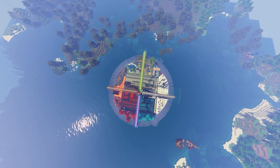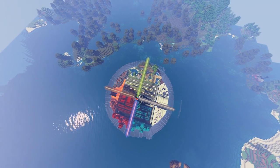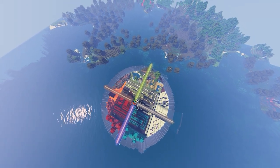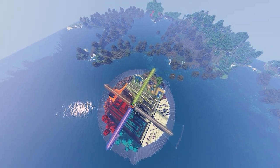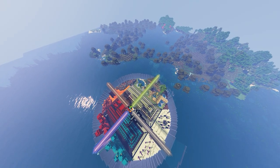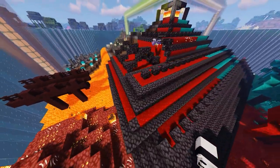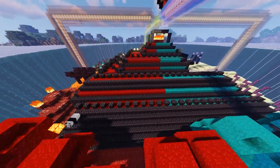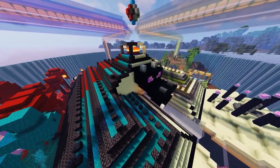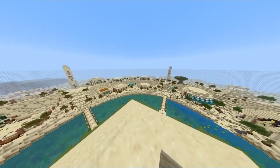Next up we have addy4321sb, and he has an amazing ocean monument transformation. This thing looks incredible — it's got four different quadrants with different parts of the build in each one. You can see there's some Nether, some Overworld, and a lot of different elements going into this build. There's also a huge statue of the Ender Dragon's head right on the front, which really makes this build something special.